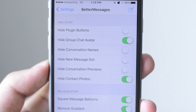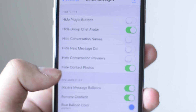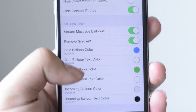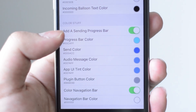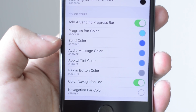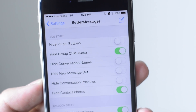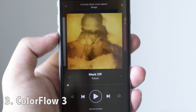In the settings you have options to hide stuff — like conversation names or the new message dot — and you also have options for changing balloon settings: you can change the color of the progress bar, the color of the balloon itself, and enable square message balloons. There's a lot of stuff here. Better Messages is great and it's free.